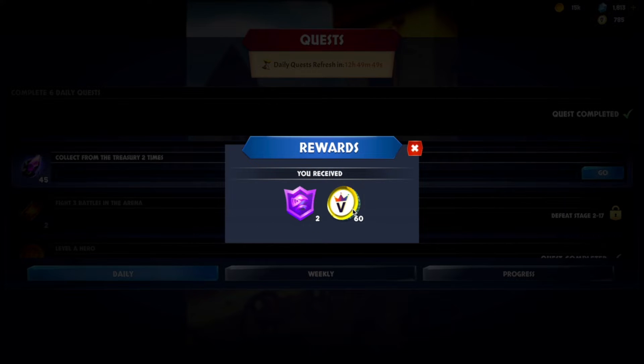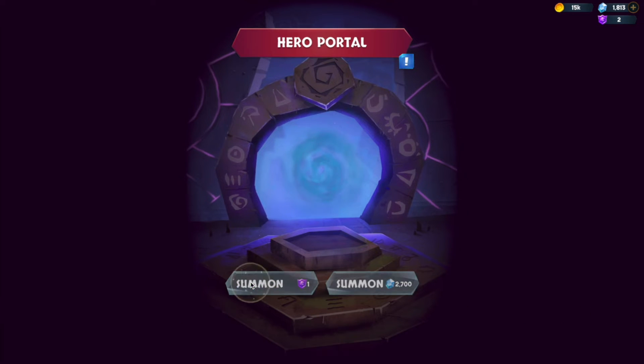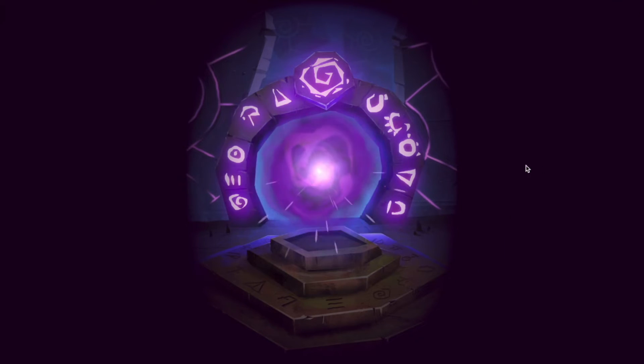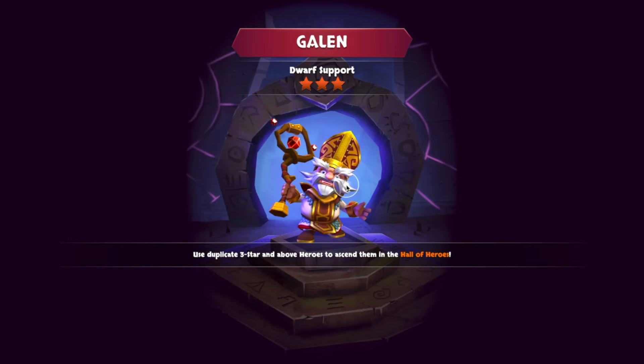We got two more summons and some loyalty bucks. We're just gonna go and use these summon tokens right away because it doesn't look like there's a bonus on a 10-draw, other than a discount in gem price. A third Galen — we can rank him up!